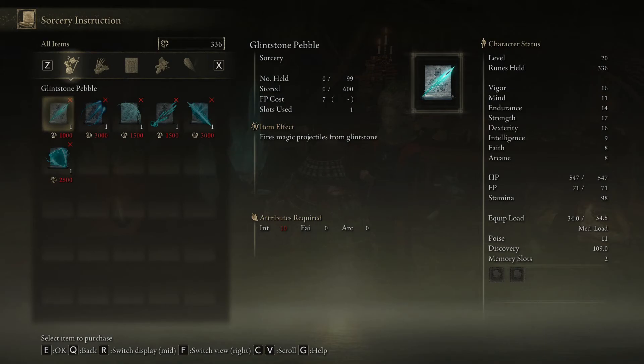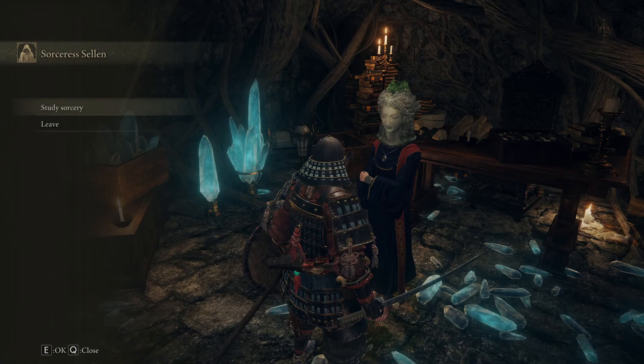Glinstone pebble — fire magic projectiles. Three shooting stars. Oh, we actually saw these in the magic village. I was killed by these. So obviously I lacked the intellect for these, and I'm probably not gonna level that up anyway. But good to know that this is here, in case I change my mind.